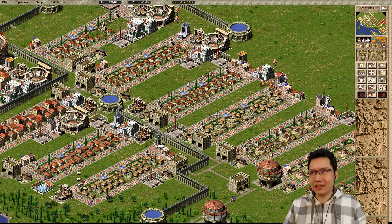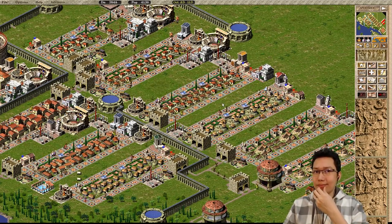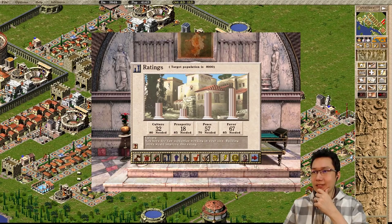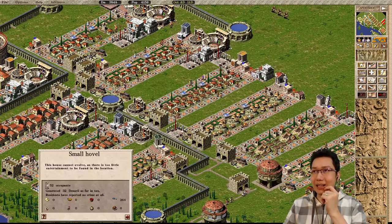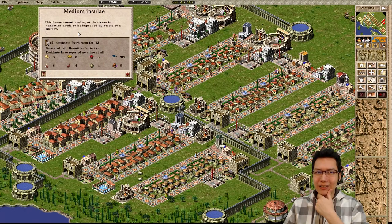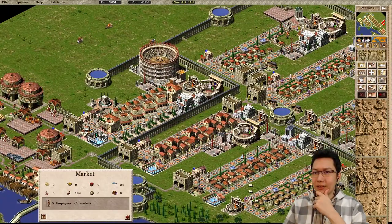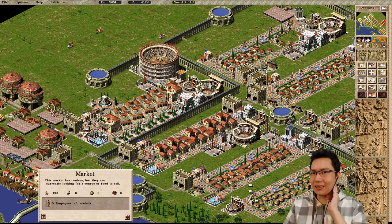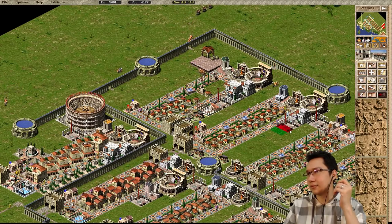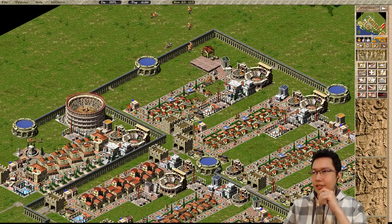Did those evolve because my entertainment value went higher? Citywide entertainment. Oh, that might be a problem. So for our culture rating, I'm gonna have to try to hit everything else first. Because if our entertainment value gets too high, these houses actually evolve. These markets - they took furniture, but they didn't take pottery. Oh, bath houses. I forgot the bath houses. So that should very quickly start evolving that.